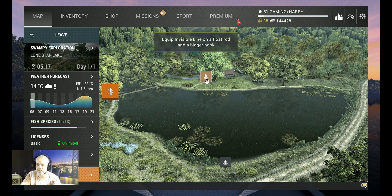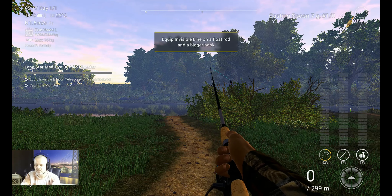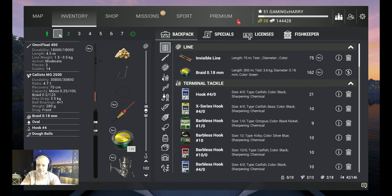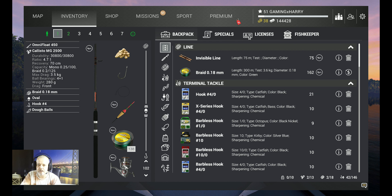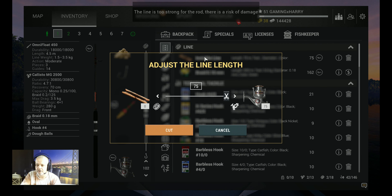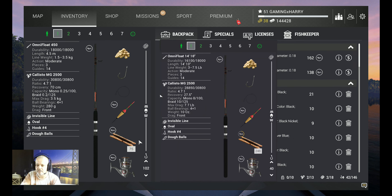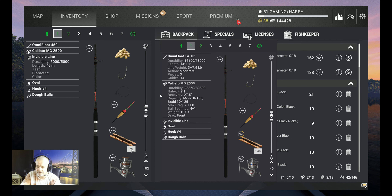Let's track the mission and go to the middle of the lake — we want to spawn over here. We need to put invisible line on a float setup. This is my setup: the Omni Float 450, that's three and a half kilograms. I got the Callisto MG 2500, also three and a half kilograms. I use an oval hook size four with dough balls. We need to put on the invisible line — we only got 75 meters, so it's not a lot of line.